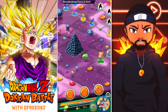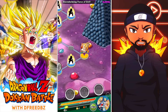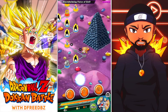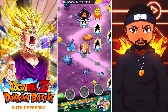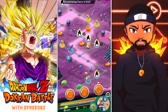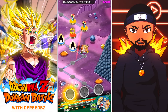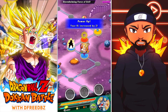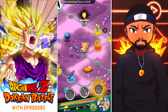Welcome back to the Dragon Ball Z Dokkan Battle video. Today we're gonna use a super intelligence team and take on Janemba on global. We're gonna see how this works. I fully expect him to dodge as much as he does on JP — it's all RNG, just depends on your luck.